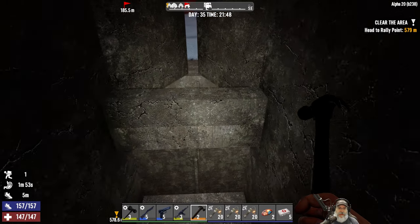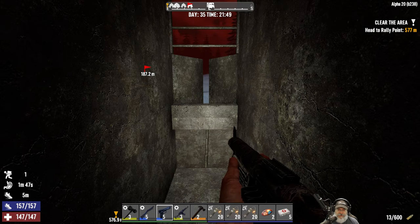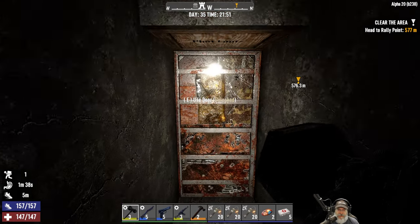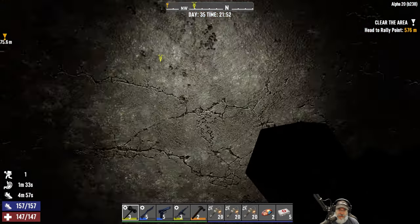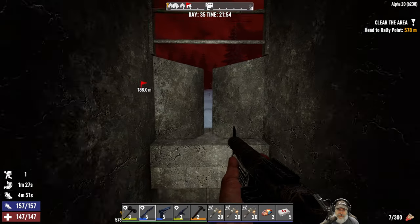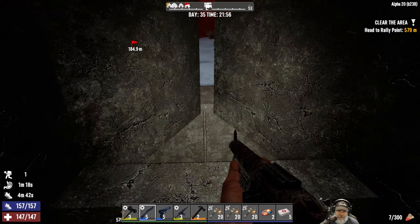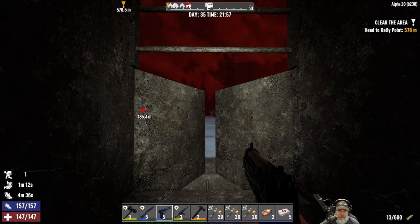Hopefully everything works as smoothly as I'm expecting. All our weapons should be fully loaded. I do have my sledgehammer here in case we need to fall back to the melee side of the base, but I'm not really planning on it. If it looks like we've got some zombies getting stuck up there, we'll probably shoot them with the pistol or the AK, because if we shoot with this some of the spread is going to hit the blocks. Okay, here we go guys.